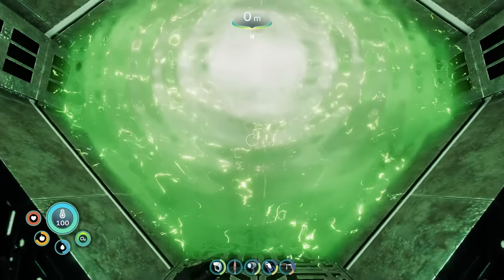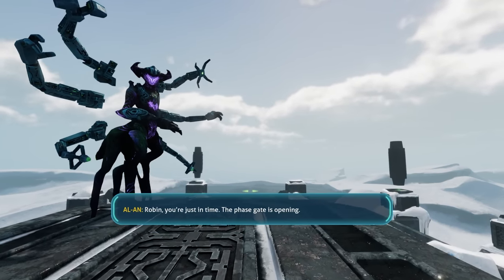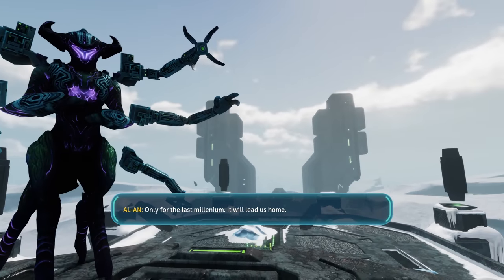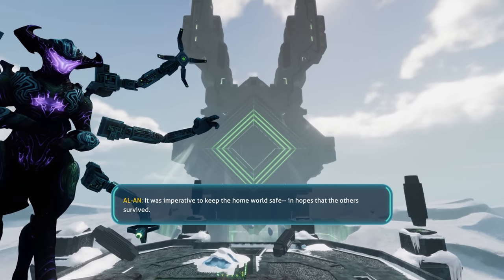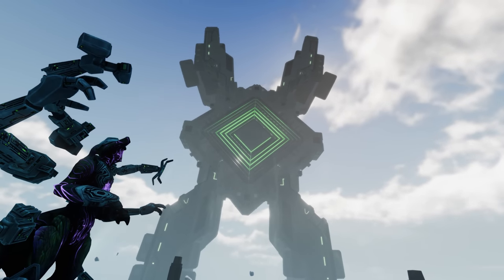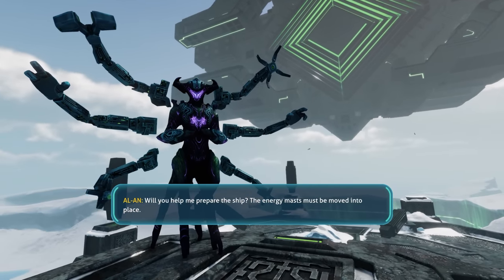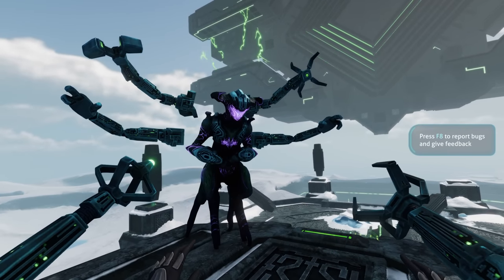Well, I think that's about it — let's head on through. Damn, what is this place? We are really high up by the looks of it. Robin, you're just in time. A phase gate is opening. You've been hiding a phase gate here this whole time. Only for the last millennium. It will lead us home. No wonder you hid yourself from Altera. It was imperative to keep the home world safe, in hopes that the others survived. Will you help me prepare the ship? The energy masks must be moved into place.